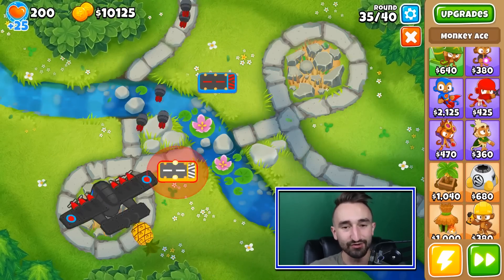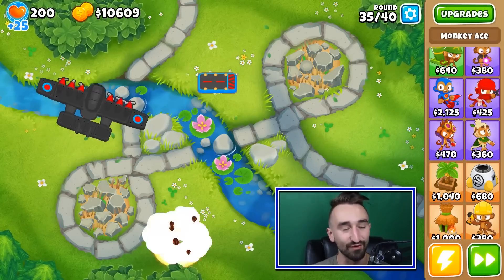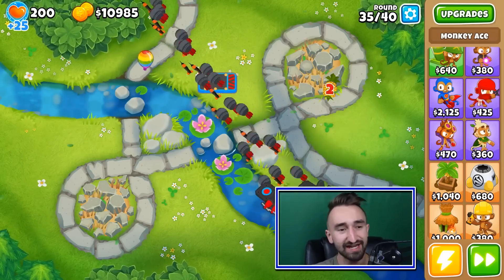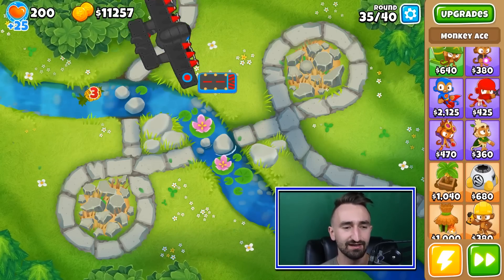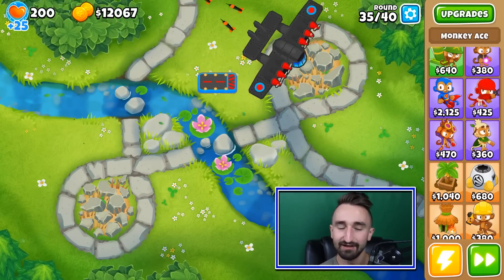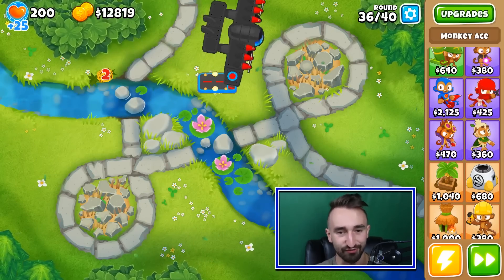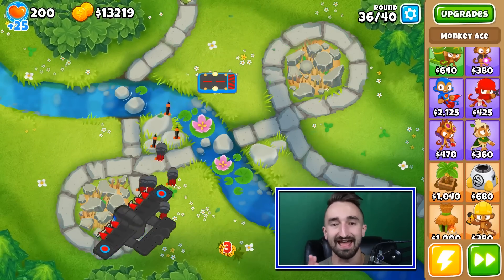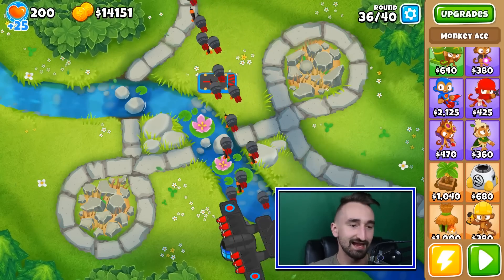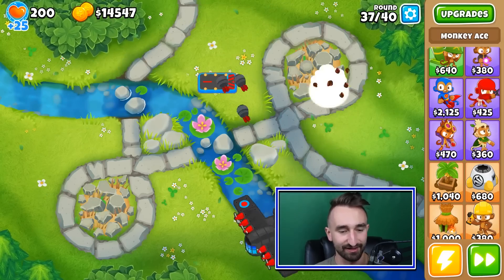Now it's just going to be this Flying Fortress for as many rounds as possible. I don't foresee any trouble getting past round 40, which is the end of easy mode. I don't see any trouble at all for round 60. Genuinely speaking, I might be crazy, but I don't see any problem at all getting to round 80. This really is a standalone tower in its truest form — because it can hit all types of bloons, it can just fend for itself.